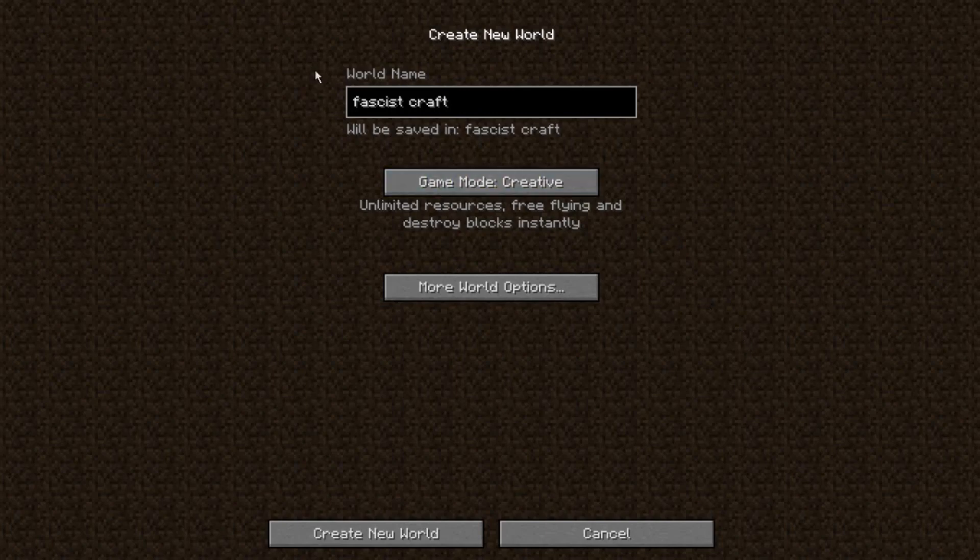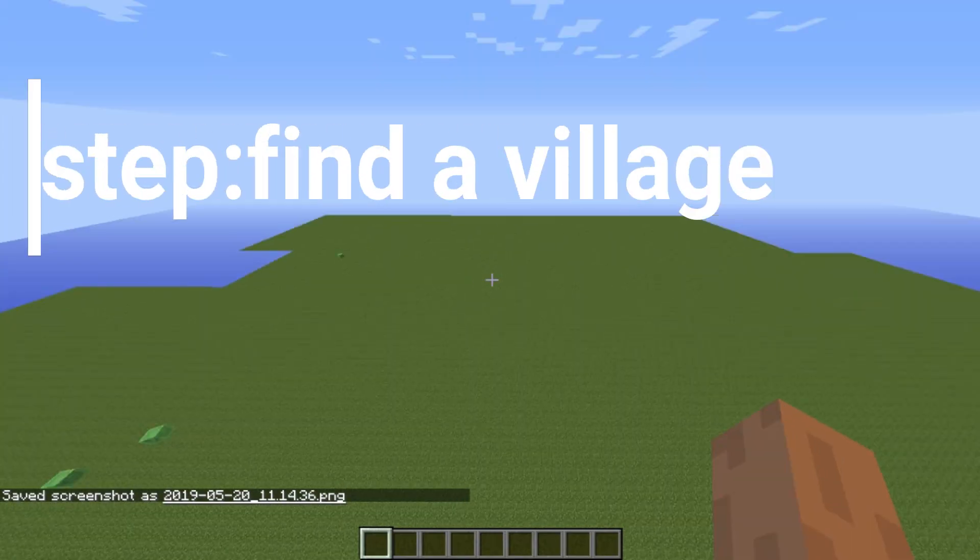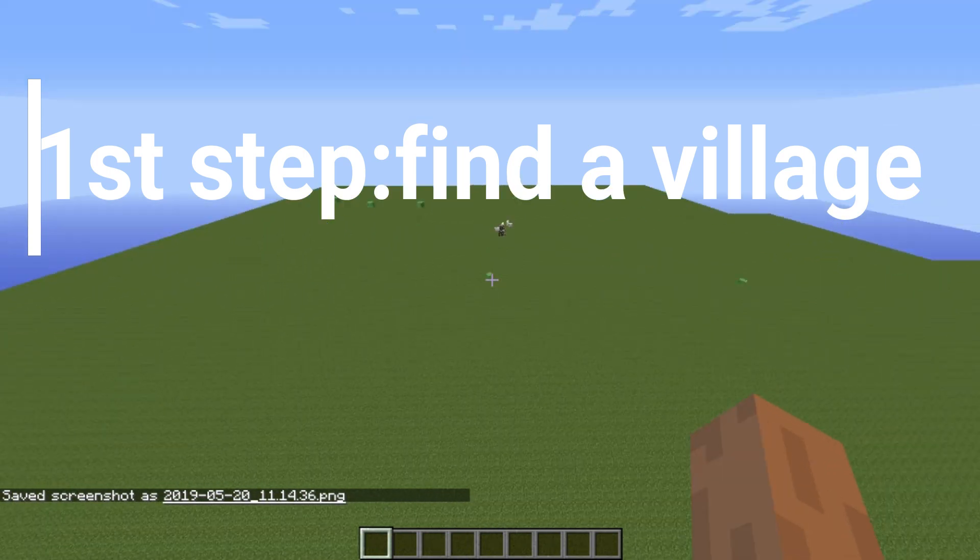Welcome back guys for another Minecraft video. Today we're celebrating Minecraft's 10 year anniversary — it's a late celebration — but I will give you guys a tutorial on how to make a fascist regime in Minecraft. We're sticking to a low version for now because no Optifine release yet. First step is to find a village; do it in survival for better experience.